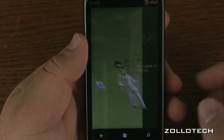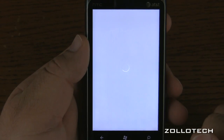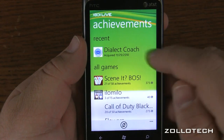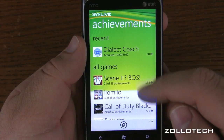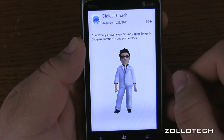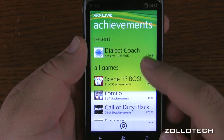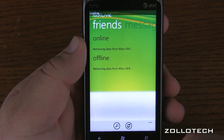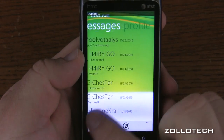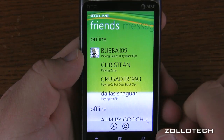Let's tap on my most recent achievement. This was actually a game on here that gave me an achievement to the total Xbox Live Gamer Score. Dialect Coach — I'm not sure what that's even on. Oh, that's actually my wife was playing Scene It on my Xbox and got some achievements. Successfully answer every sound clip or song and slogan question in a puzzle block — that's on Scene It. Let's go back. You can see here's all my achievements. Here's my friends that are online or offline — it's retrieving data from Xbox Live.